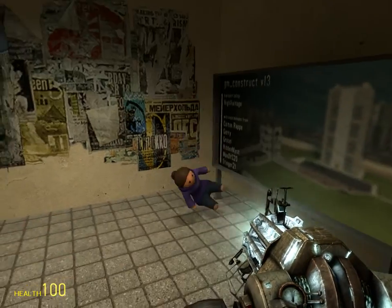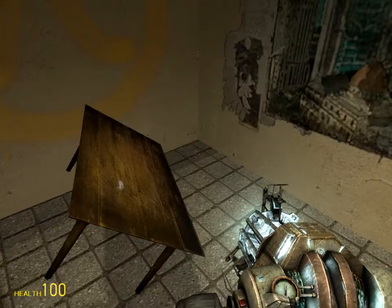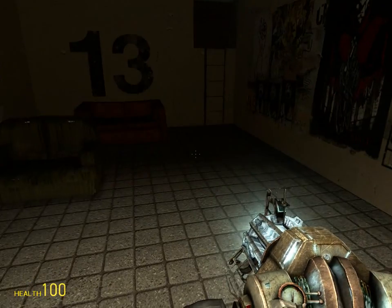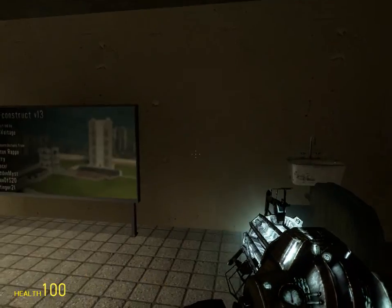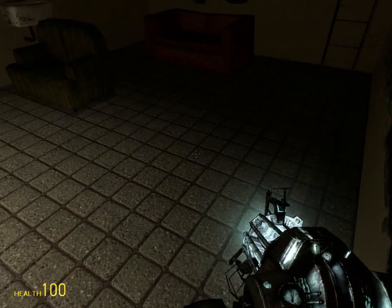There's a little easter egg in here — you can see there's a creepy little girl in there. There's also a table, two couches, and a sink that you cannot pick up. Anyways, I hope you guys enjoyed this video, thanks for watching, and have a great day!